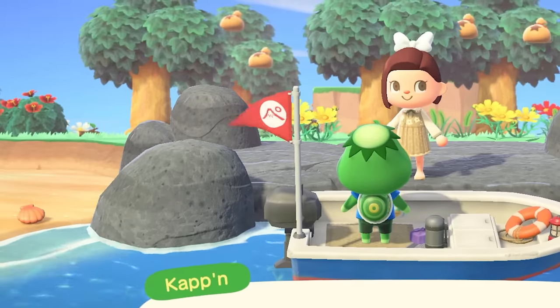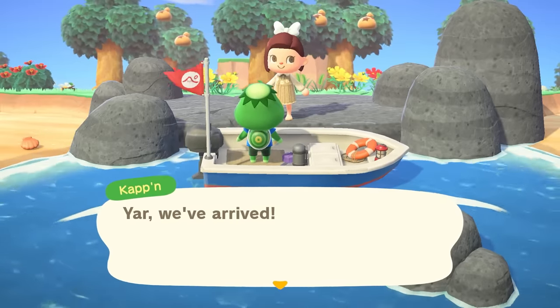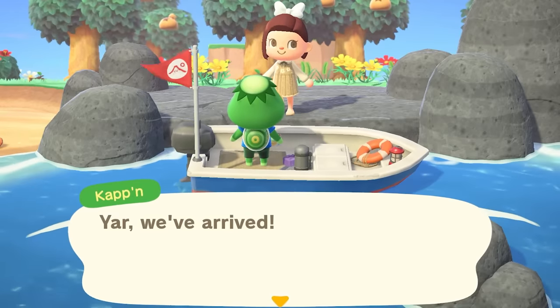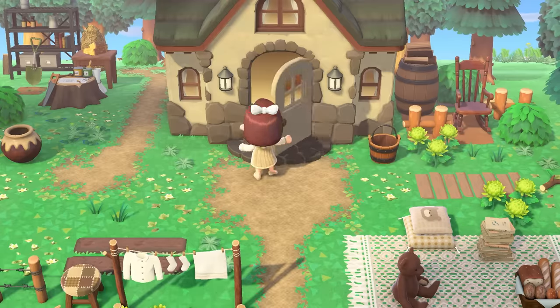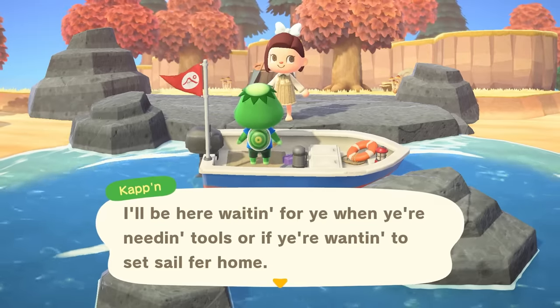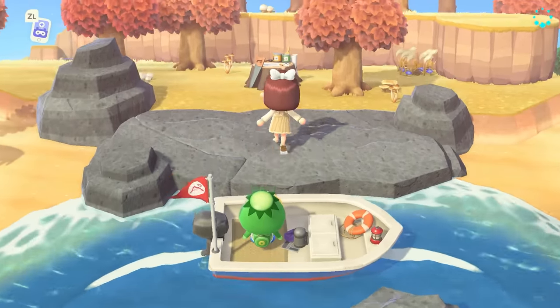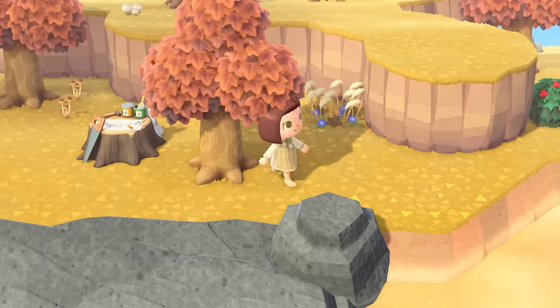You can pretty much see what an island looks like while you're reading Cap'n's dialogue before stepping off the rock. This will make sure the game doesn't autosave because you're still in the middle of a dialogue option. At this point, you can close out of the software and start it back up and hopefully get a different island. Honestly, it's a lot of work for something you can either just time travel for or wait until tomorrow to try again, but if you're interested in gaming the system, there is a way.